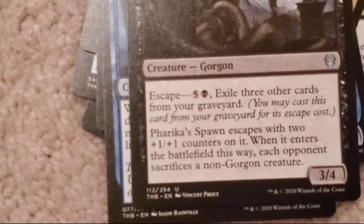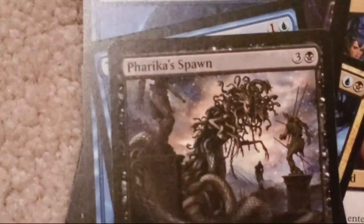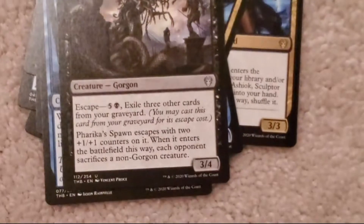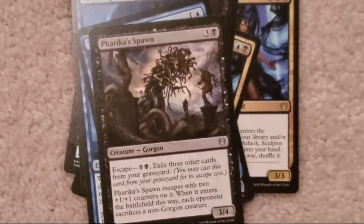When it enters the battlefield this way, each opponent sacrifices a non-Gorgon creature.